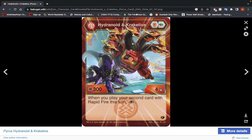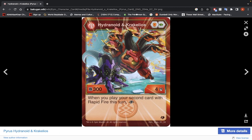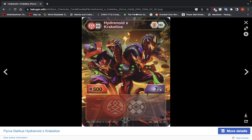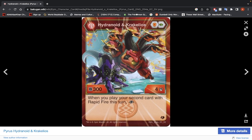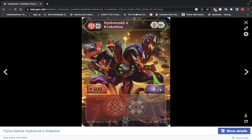Hydroid and Crickalios — Shield Core and Green Fist, 300 B-Power, 4 damage. When you play your second card with Rapid Fire this turn, fuse. Fused stats: 507. Honestly this can be used for damage-wins play, but there are better damage-wins Bakugan out there. I guess if you like the design you can use it — it's a pretty good design. You're going to have to use this for damage wins, and there are probably better options. So yeah, a weak yes.